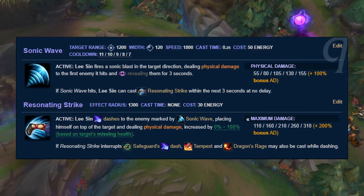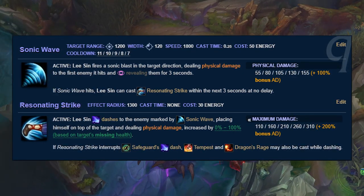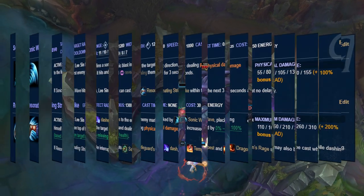But the fact that you can completely miss out on all of the ability's damage if you don't land the skillshot makes it not nearly as consistent — because let's be real, every Lee Sin one-trick misses all of their Qs.